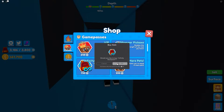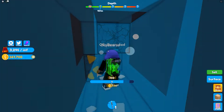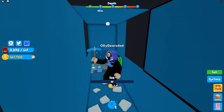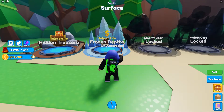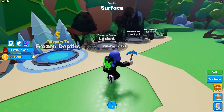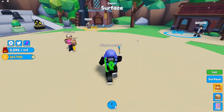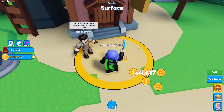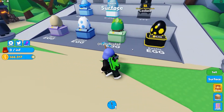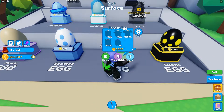We're definitely going to get the infinite backpack so we don't have to keep going to the top — yes, I'll have that, thank you very much. I'm going to go back to the surface. We can teleport to these areas — that's cool! There's some stuff, let's see what we can get. We'll have a look at the pets.